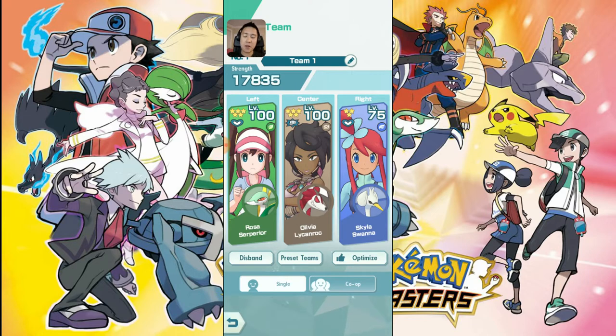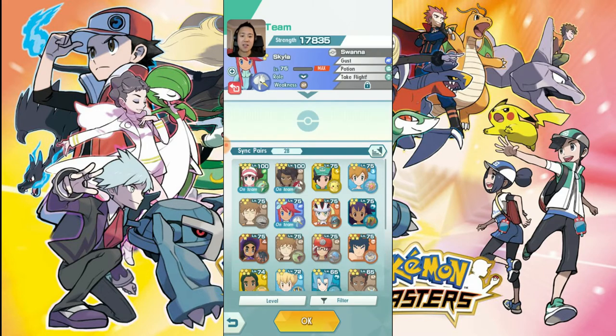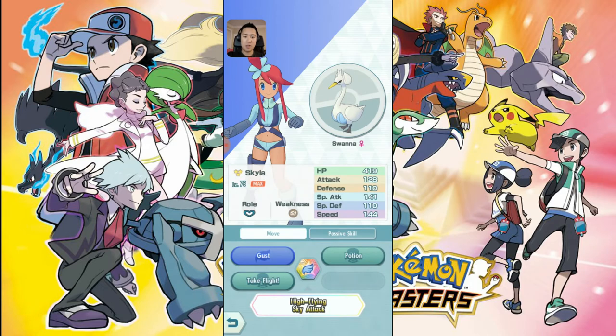As far as synergies go, this thing is kind of a glass cannon, so we're bringing Suicune primarily just to sit there and take damage so Lycanroc doesn't get attacked. I also looked through other Pokemon that can help out, and Skyla came to mind — she has a couple of really cool abilities.